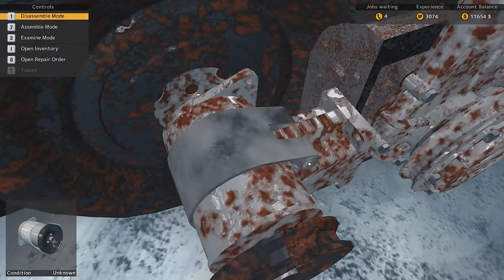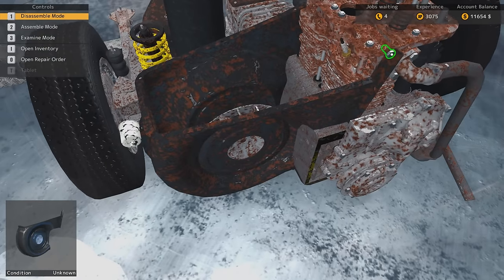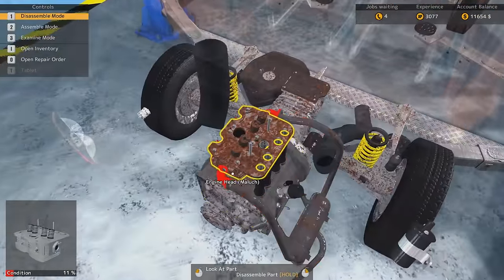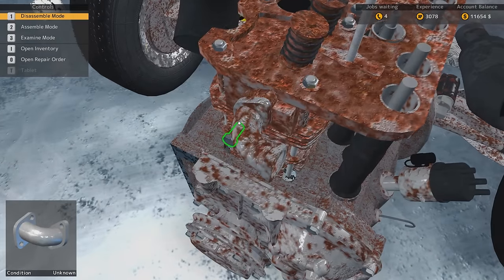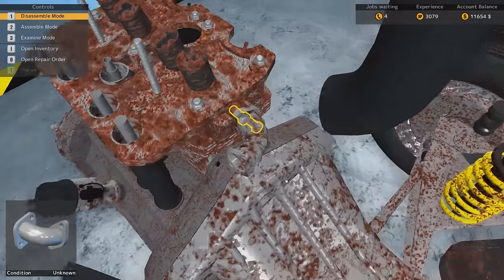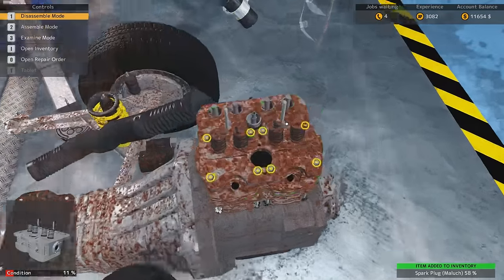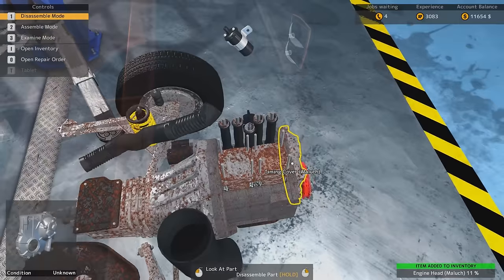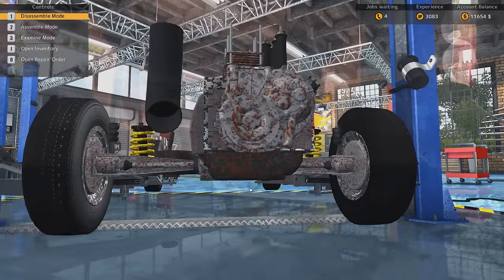Yeah, this is pretty much a complete engine rebuild. And for some reason the guy only wants us to replace one of the cylinders. I mean, it only has two anyway, but he actually wants us to replace both cylinders but only one of the pistons. If we're doing a complete engine rebuild, might as well take everything off and replace it. Yeah, I think this is going to be our biggest engine thing yet. Look at all this — just rust everywhere. Take that off, that's the exhaust manifold. It's got these little spark plugs here — of course, nice. Now we're actually taking the head off. Off with its head! And we expose these cylinders and pistons. Look at that stuff — bloody hell.